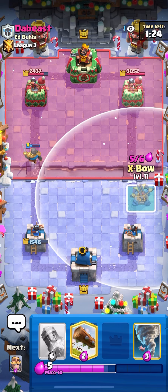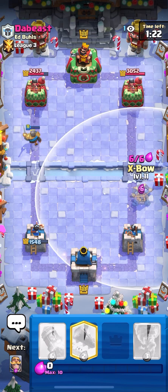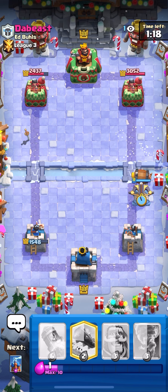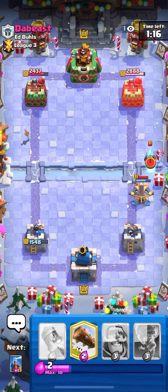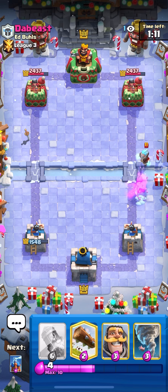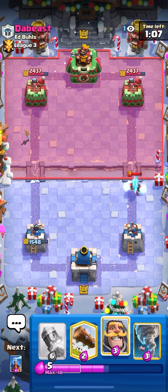Oh, maybe I should have logged. I think I made a mistake right there — yeah, I definitely did. Either way, he's gonna get like a thousand damage with that push. Not the end of the world, but could have been defended better. I probably should not have went with the Wizard since we knew he was gonna Poison. I'm gonna go X-Bow in the right lane actually, because Skeleton King is out of cycle. We actually lock on, so we should get like 600 damage — kind of even out the towers.